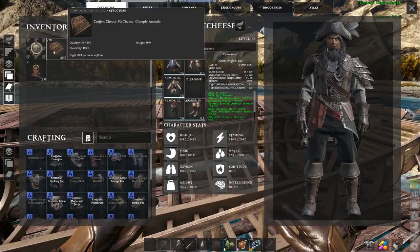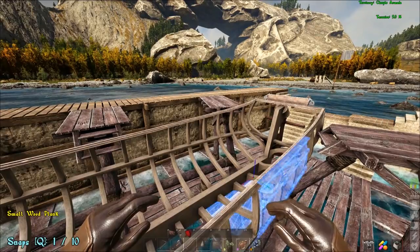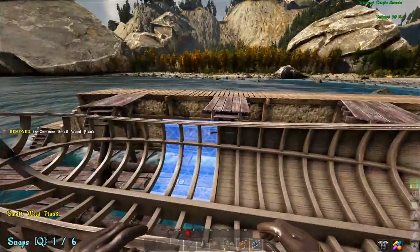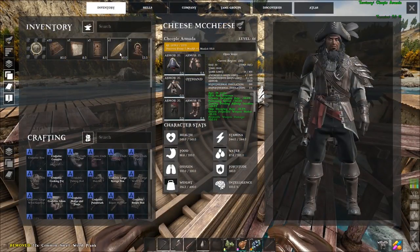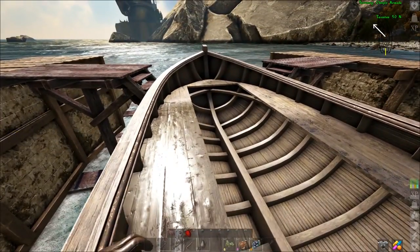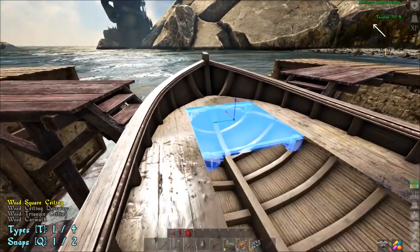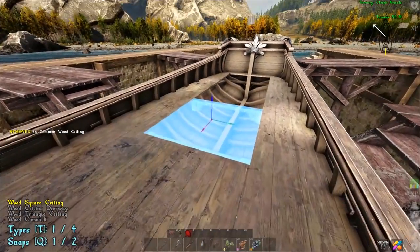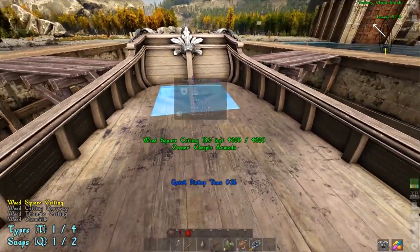The planks just kind of snap in — you can pretty much snap them in wherever they're going to go. There's no wrong way to do this; they just fill in the empty skeleton of the boat. Boom, nailed it! Then you place your deck — boom, deck is placed. Now pull out your ceilings and you just fill in the gaps. On one of these ceilings I'm going to make a trapdoor; you can put that wherever you'd like — I like to put mine in the back.